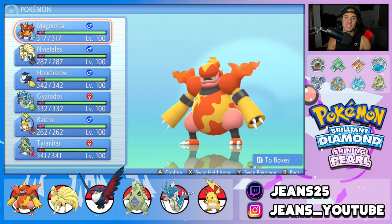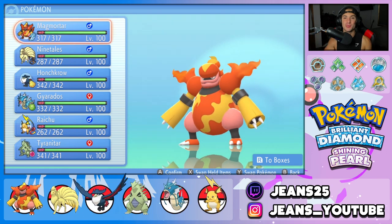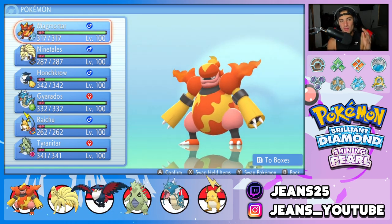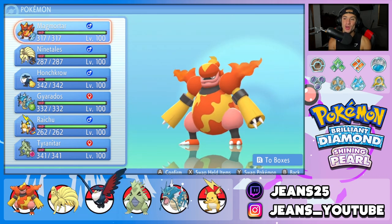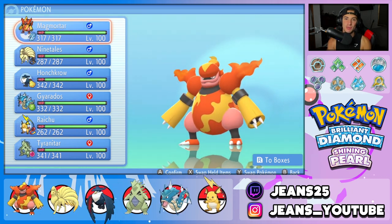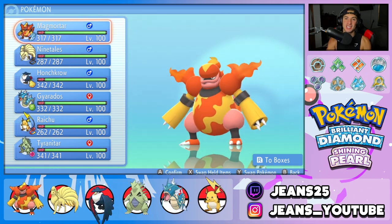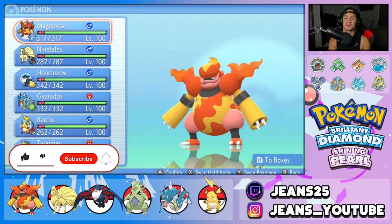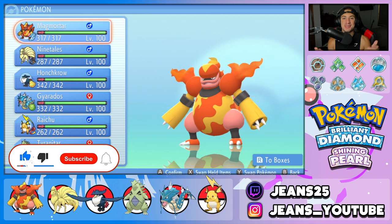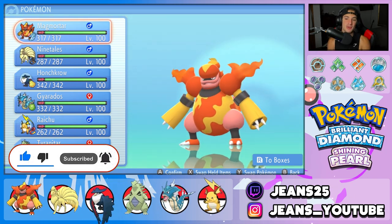What's going on YouTube? Jeans here. Hope you guys are having a wonderful day today. We are back yet again bringing you guys some more competitive VGC double battles for Pokemon Brilliant Diamond and Shining Pearl. In today's video, we are rolling out into the Coliseum with everybody's favorite Sinnoh fire type, Magmortar. If you enjoy the content, make sure you support me by leaving a like, and if you're not subscribed, click that big red subscribe button and join the Jeans community. I want to give a huge shout out to each and every one of my subscribers.